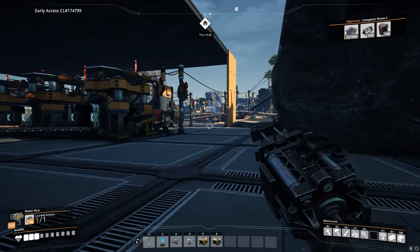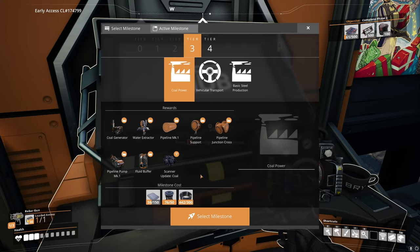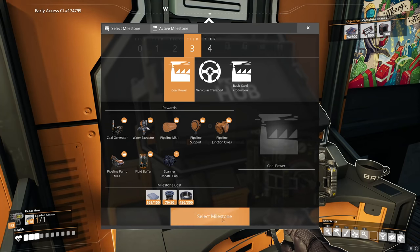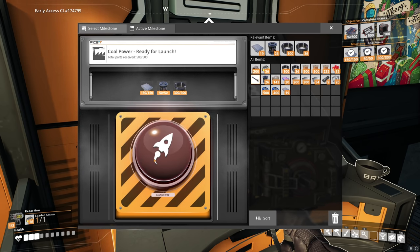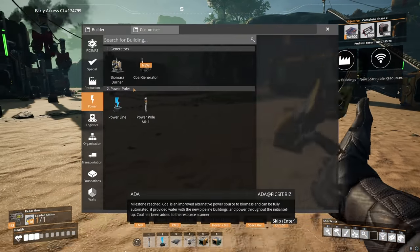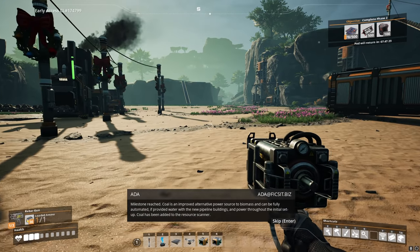All we need is reinforced iron plate. Let me grab a hundred iron plate and knock out coal power — I probably should have done this a while ago but I got distracted by exploration. That gets us coal power — nice! Rotors, blah blah blah — excellent. Let me have a quick look to see what we're gonna need. I think we're gonna need water for this, so we're gonna need pumps and a few other things. The coal generator requires a bunch of stuff we already have, but also water extractors, which require some kind of copper thing we never got around to making.